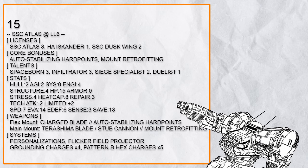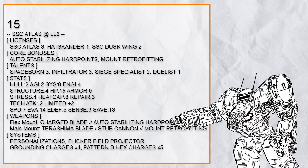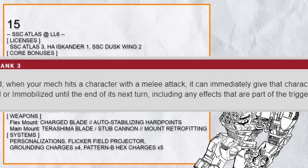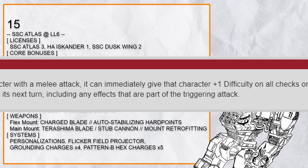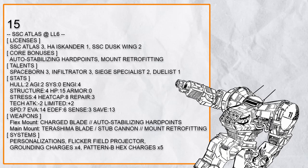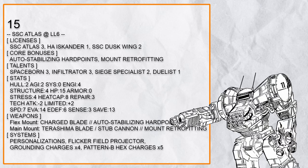Fifteenth in the list is an 'Infiltrator Bomber Atlas.' Once again, a ton of explosive charges. Grounding Charge is especially interesting because it can pull and knock the target prone, instantly setting up for Finishing Blow. Stub Cannon with Siege Specialist also works about the same way, but applying a difficulty to the target's save roll from Spaceborne via melee attack before doing so is recommended. Stacking debuffs from Infiltrator also won't hurt. And just for good measure, Flicker Field provides even more protection for the Atlas getting close.